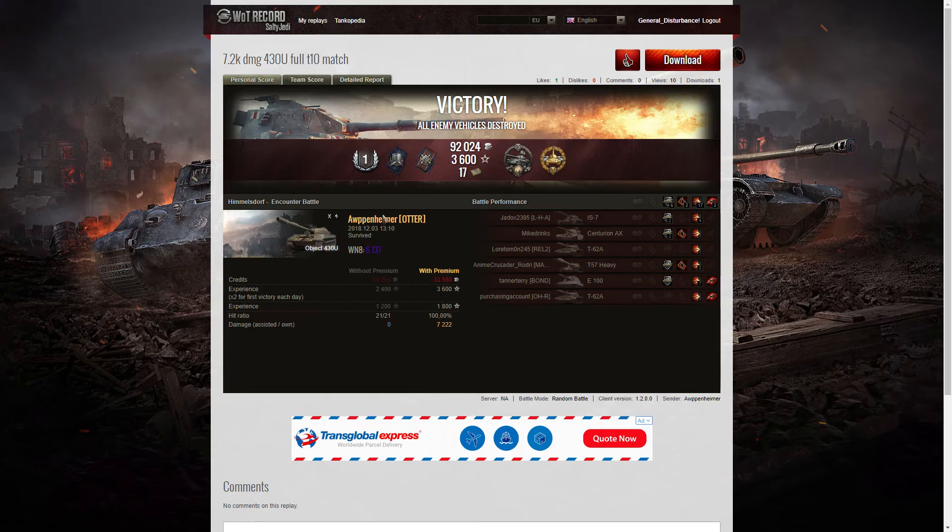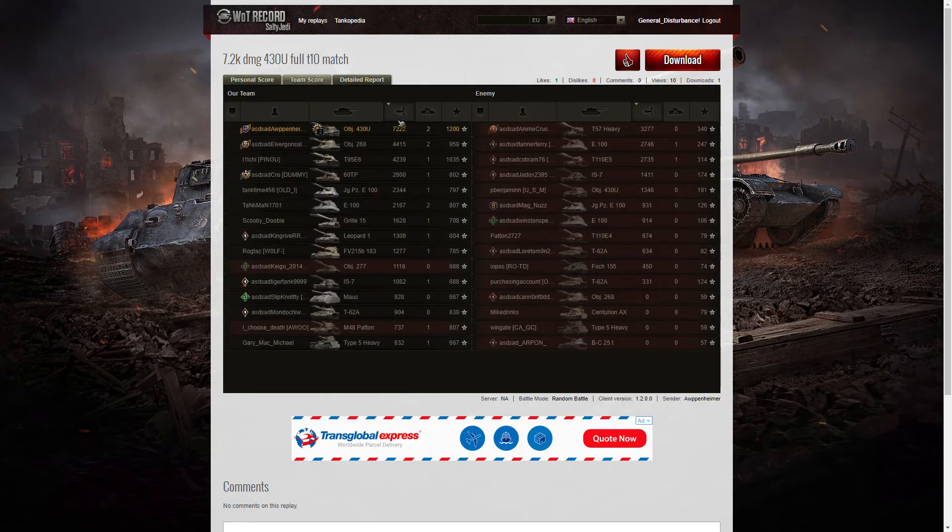Let's have a look at the team score — top of the table. 7,222 hit points of damage. He really monstered that game. The next high score was the 268, who managed 4,415, and then the T95E6 who helped out at the end and killed that T-57 — he got 4,239.